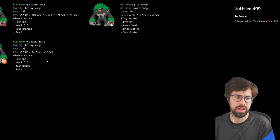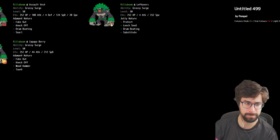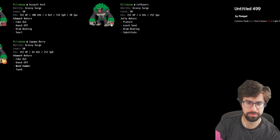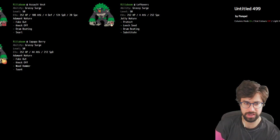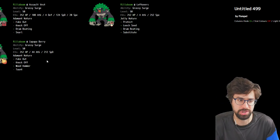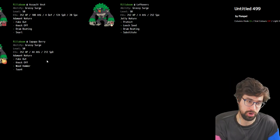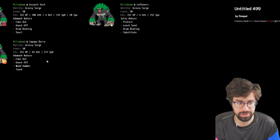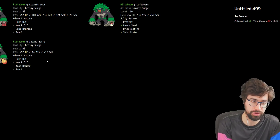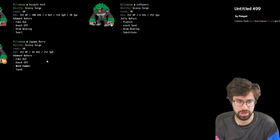The last set is a bulky support set — I needed it to survive G-Max Resonance from a Modest max Special Attack Lapras, which I think is valuable. You have decent support moves: Fake Out, Knock Off, Wood Hammer or Drum Beating interchangeably, and Taunt — a great support move. This makes Rillaboom a really good anti-Dusclops Pokemon because you get Taunt to stop support moves and Knock Off to weaken its longevity. Dusclops doesn't do that much damage to you, especially after Grassy Terrain healing.